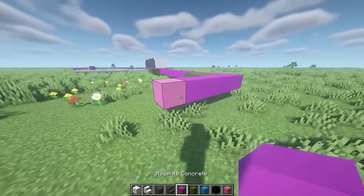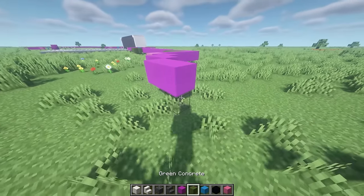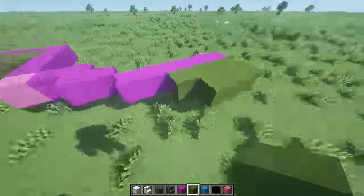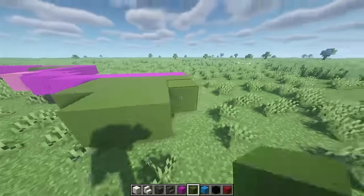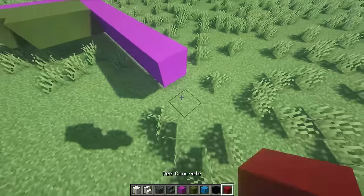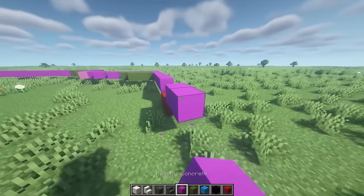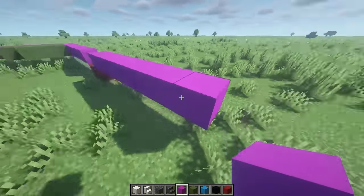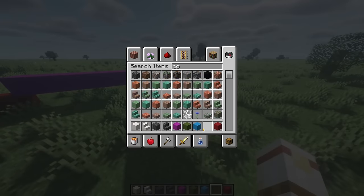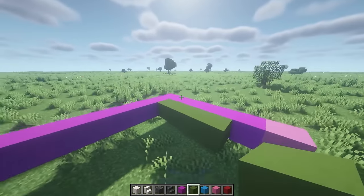From this block place one, two, then go up one and place three. Go up another, place two, then four. Place four green concrete then three. Raise it up one more. From this block place six, then place red concrete for a two-block door gap. Place one through eight, then from the eighth block place six. Grab pink concrete and place it on the end, then place four green concrete.